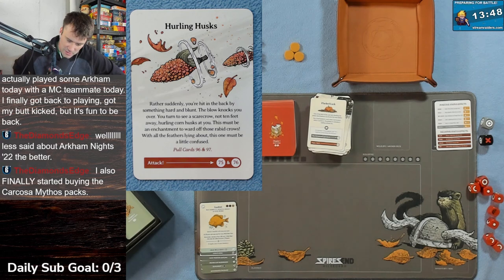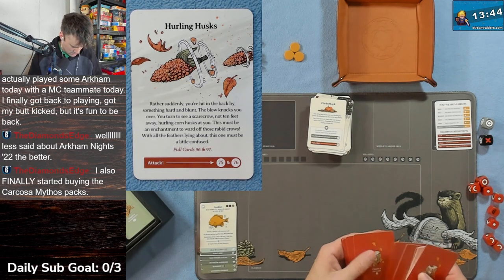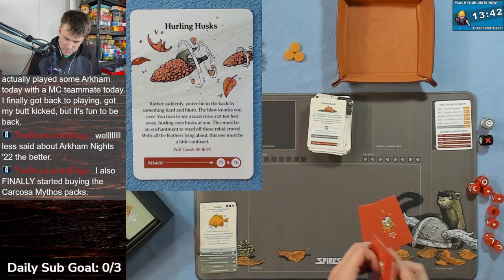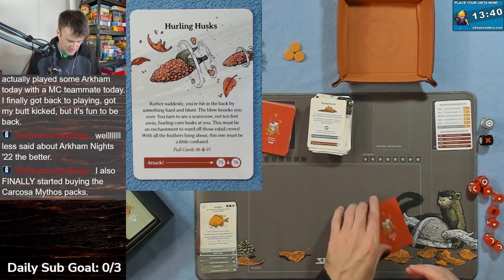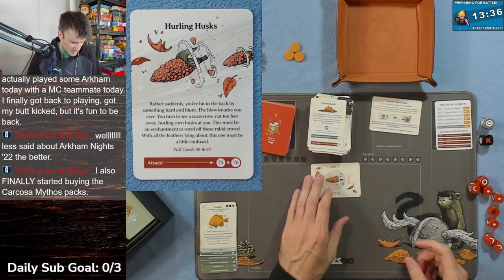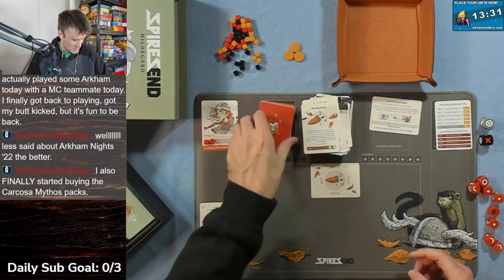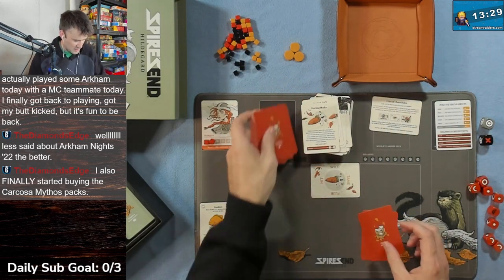Card 74 - Hurling Husk. Rather suddenly you're hit in the back by something hard and blunt - the blow knocks you over. You turn to see a scarecrow not ten feet away hurling corn husks at you. This must be an enchantment to ward off crows - why didn't he do his job earlier with all the feathers? This one must be a little confused. Pull cards 96, 97, and attack cards 75 and 76.